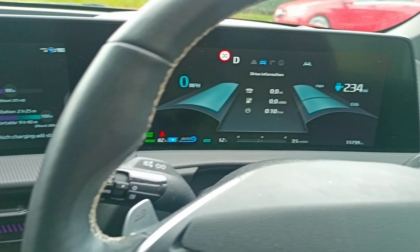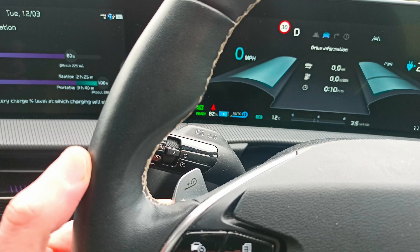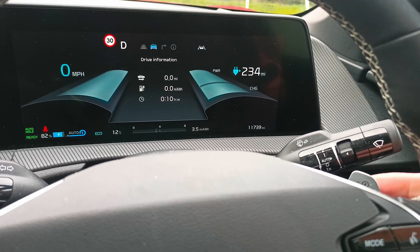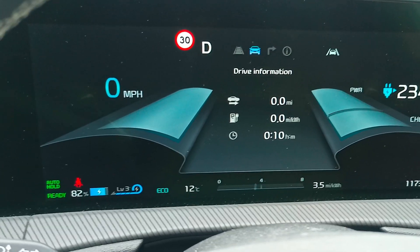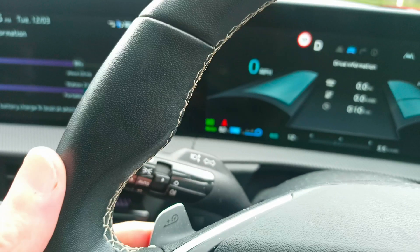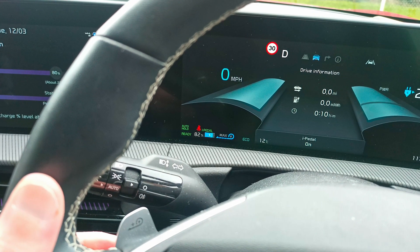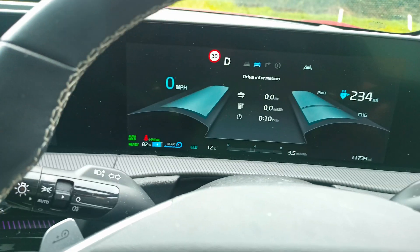If you then try to get into i-pedal from auto mode, you'll find you won't be able to — it just will not move. To get into i-pedal mode from there, you've got to pull the right-hand paddle and it comes back out of auto mode. In theory you'd think it'd go straight into i-pedal, which it does sometimes, but I've found there are times when it doesn't, so I have to keep reducing the regen back down.